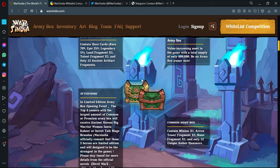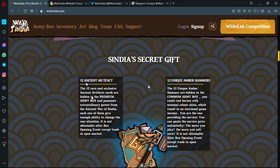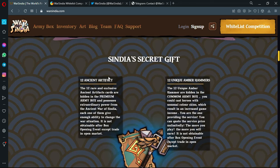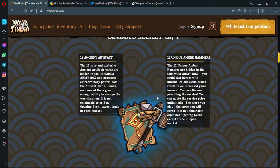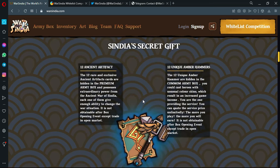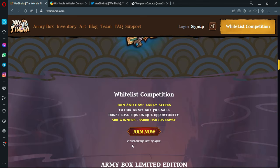Cindia's secret gift consists of 12 unseen artifacts and 12 unique amber hammers. As you can see, those are the two items — the hammer and the unseen artifact. There is also the whitelist competition.